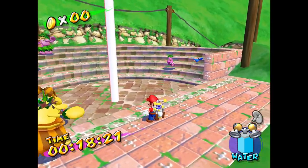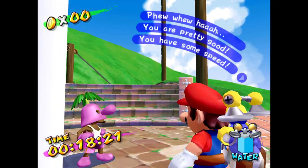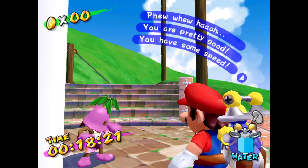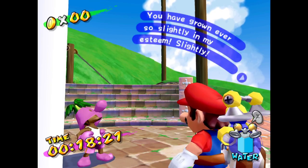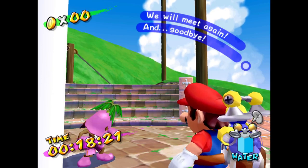Now we just gotta wait. I believe this guy, similar to the Blooper Surfing Safari, also kills you if you lose the race. 'You are pretty good. You have some speed. You've grown ever so slightly in my esteem. Slightly. We will meet again, and goodbye.'